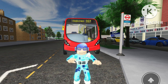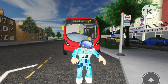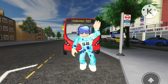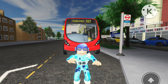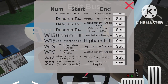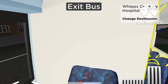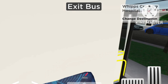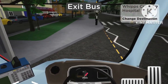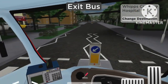Today we'll be doing route 357 from Chingford Hatch over to Whipps Cross Hospital, and it is a Sunday service as the 357 will go to the hospital - that's literally the day I'm recording this video. We are in and we want to do the 357 Sunday special to Whipps Cross Hospital, and that is lit up on the board as well. Shut the door please, hold on, the bus is about to move.